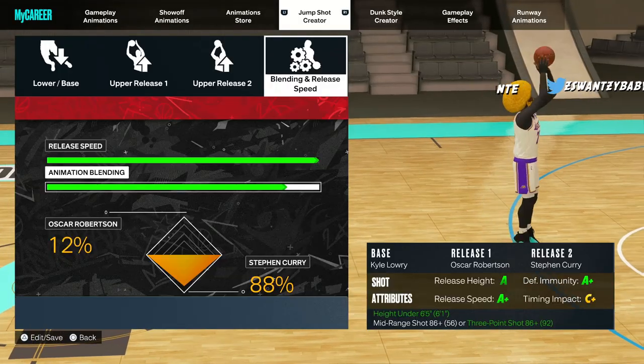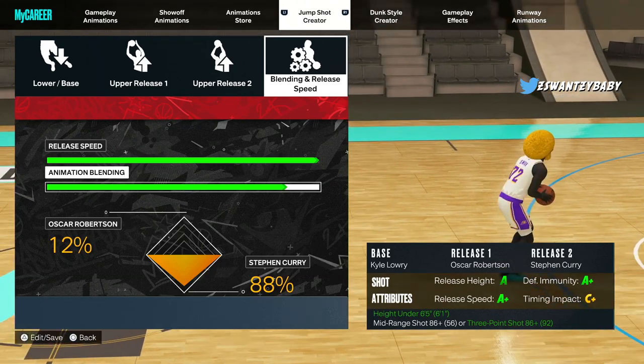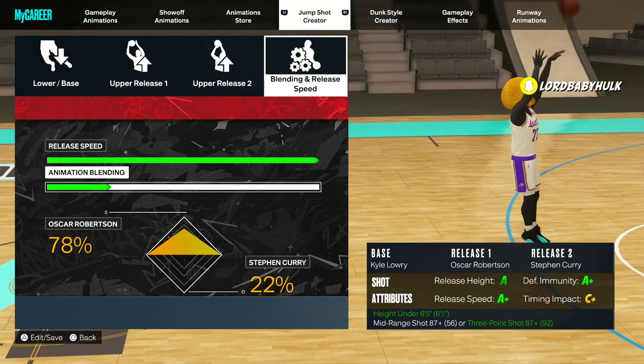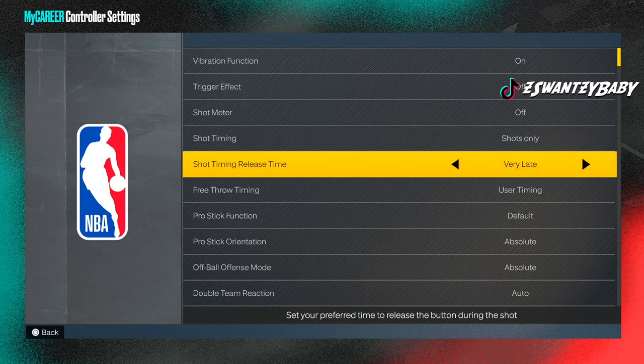Here goes another jump shot — Chris Bosh. If you don't want 100%, you could do this. Here's another variation of the Lori, which is supposed to be like the fastest jump shot, or you could do something like this, but it ain't gonna be as fast. Also make sure you use very late release and no shot meter — it'll help you out a lot.